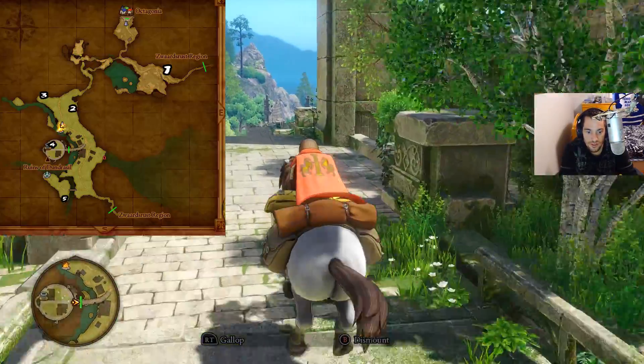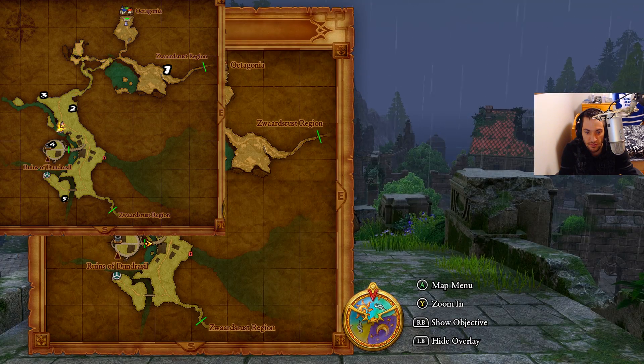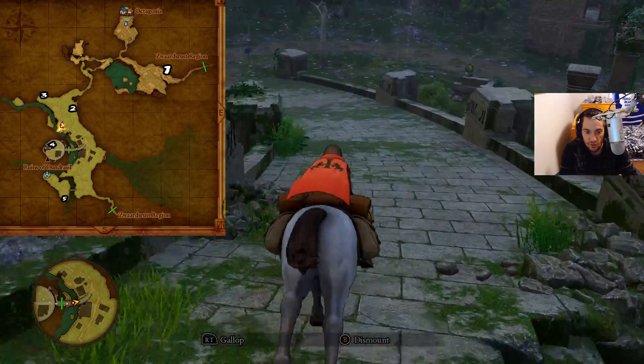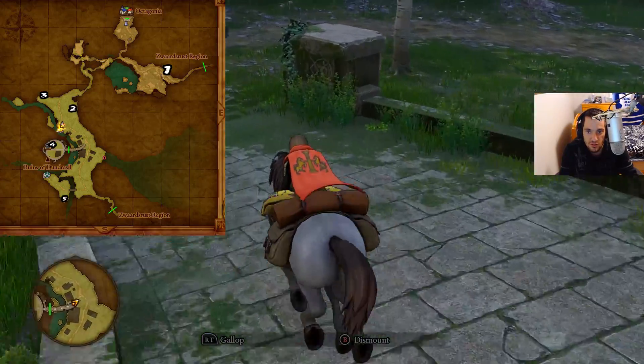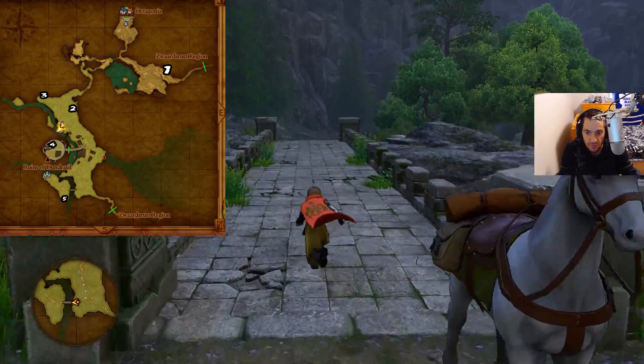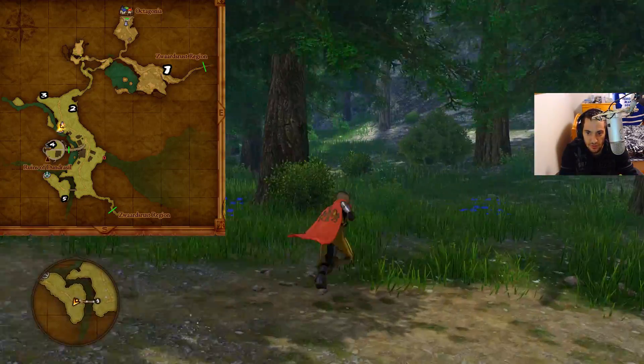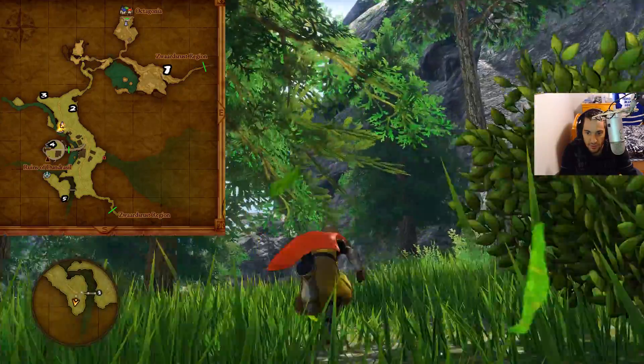Number five is right at that church statue — well, right close to it anyway. Let me check my map. We have to go all the way around and cross that bridge. Unfortunately the horse can't come with us so we're gonna have to get off, but that's okay because we're gonna get that target and teleport out of here anyway — we don't need it past this point.